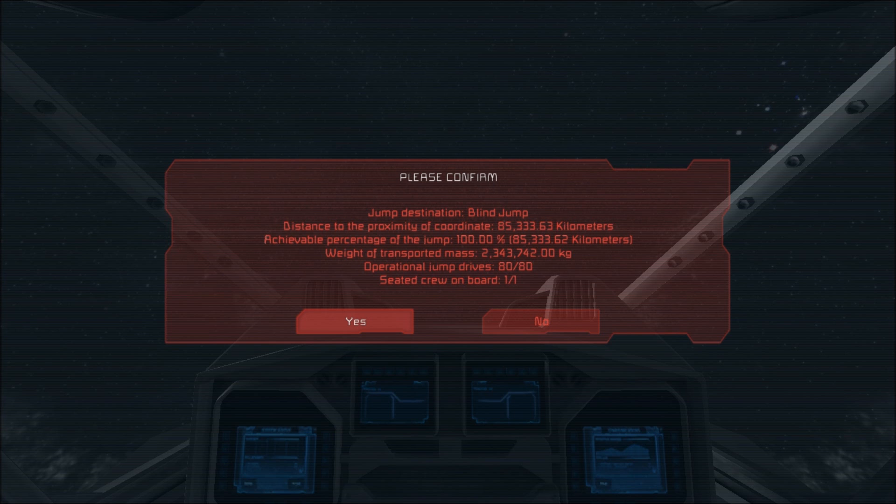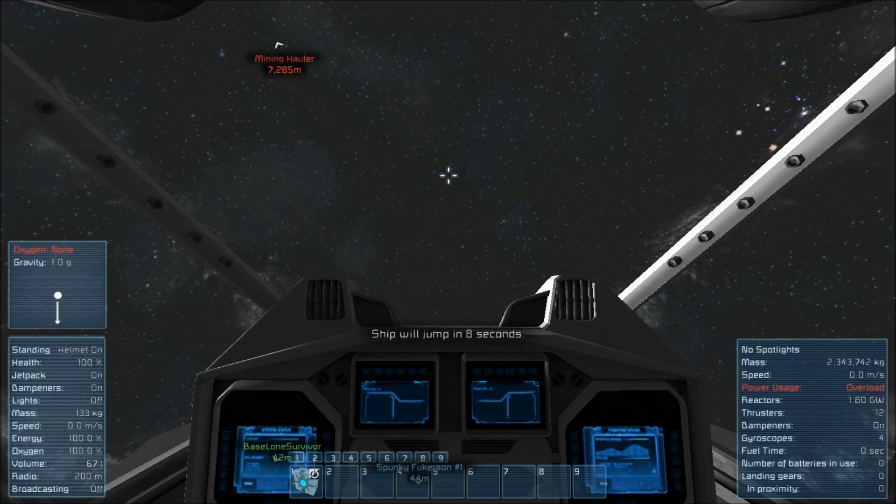Weight affects how far the jump drive can push your ship. This thing is just a cockpit, a reactor, a couple of gyroscopes, a couple of thrusters, and that's it. So without further ado, let's go ahead and get going — let's see what is out there at 85,000 kilometers.